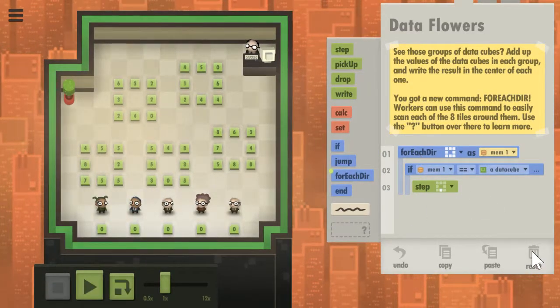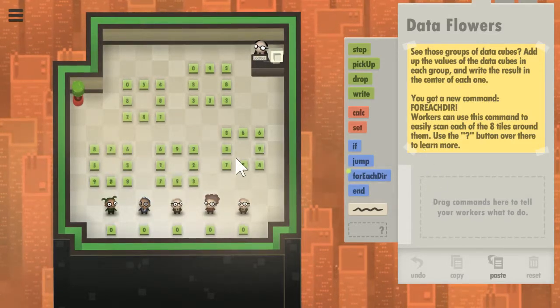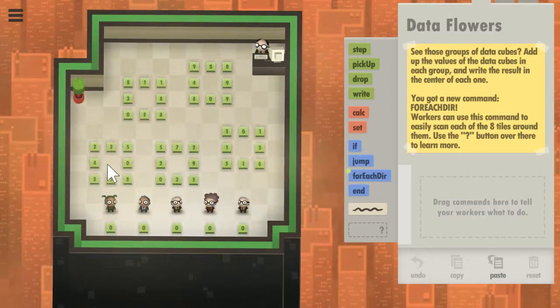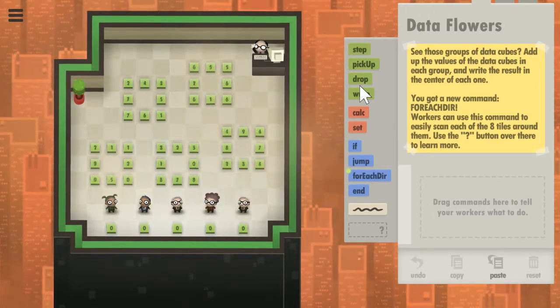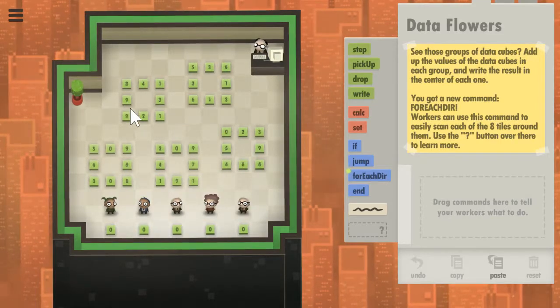All right, with that in mind I will reset. This really should be easy. There's no nearest command, and even if there was I don't think it would help. The only challenge is going to be getting into the center of these cubes.